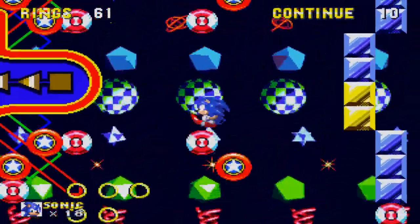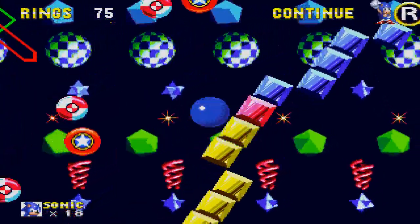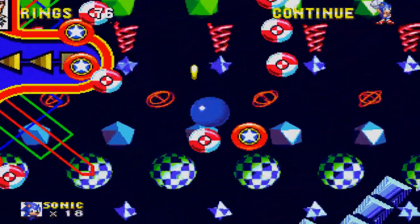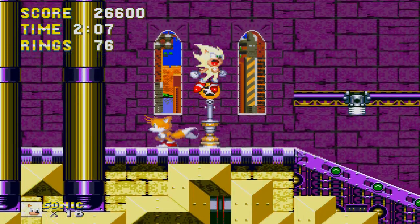On Sonic Boom, Shadow's spikes are actually just like Sonic's — they're not super-Sonic-like, it doesn't make sense. On Sonic Boom he just looks like Sonic, like a recolor — it's like those people who just recolor Sonic, fan characters. But Sonic Boom is a whole different story.